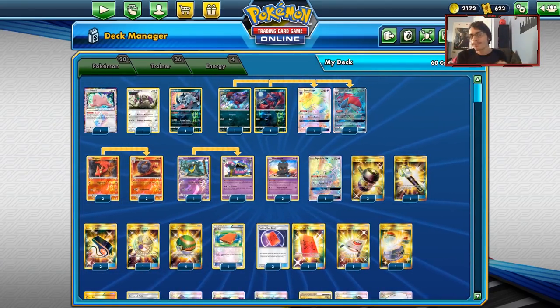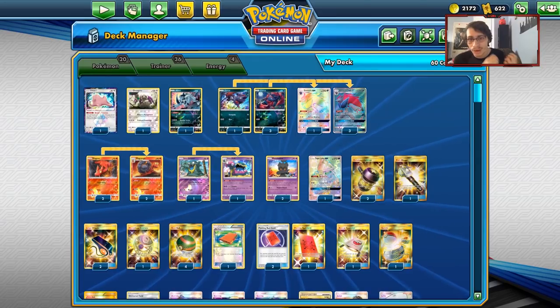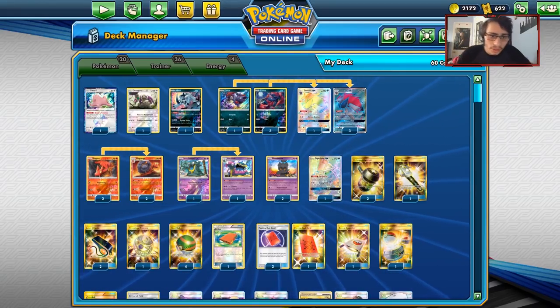Looking back on it, there were times where I was not drawing very well with the deck and got some pretty ugly starts. I also wouldn't mind trying to run another attacker in this deck, like a Lycanroc, a Lucario GX, or a Lycanroc for example. Let's look into the deck.